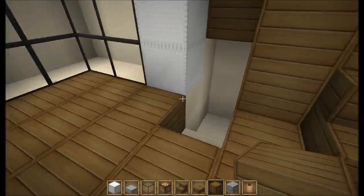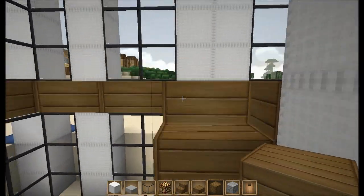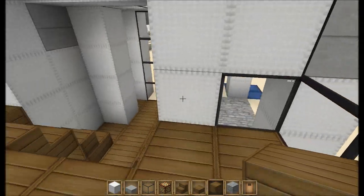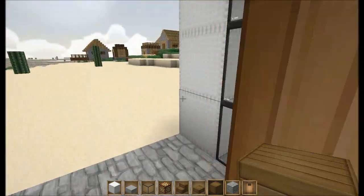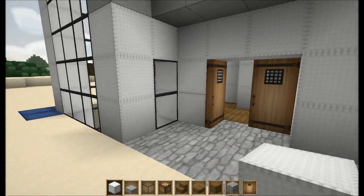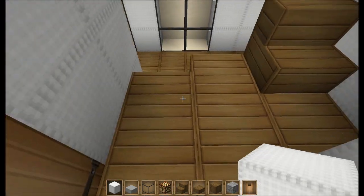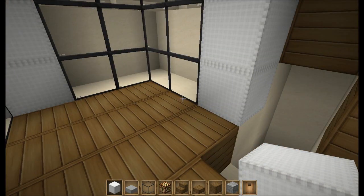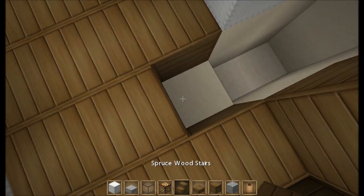Alright, so this is what this floor will look like, and then we got up here — we got this floor going on. That's going to bug me looking at that. Let's yeah, let's do this — there we go, that looks better, that doesn't bug me so much. Okay, now let's see — figure out what we're going to do with the basement.